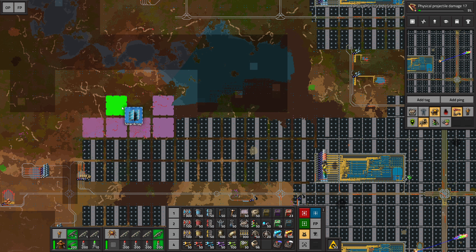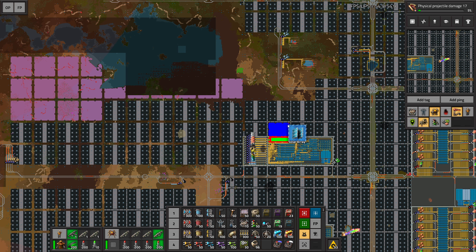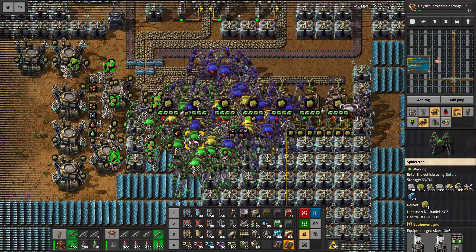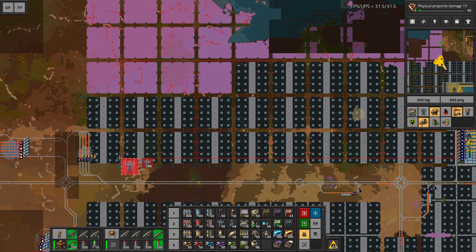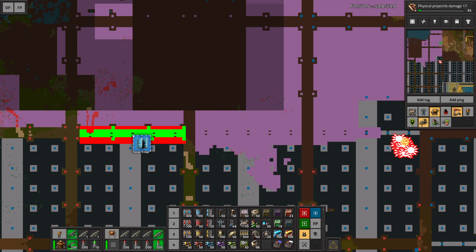That means I can start setting up all of these solar arrays right here, and they will be continuing all the way up to this point probably. All of this will be solar arrays even though right now we can't quite place everything. I'm just getting a quick landfill refill. I also added two more floratrons just to be a little bit quicker. Now we can make our way over here and start to finalize this, and one thing we can also do is remove the power poles here.